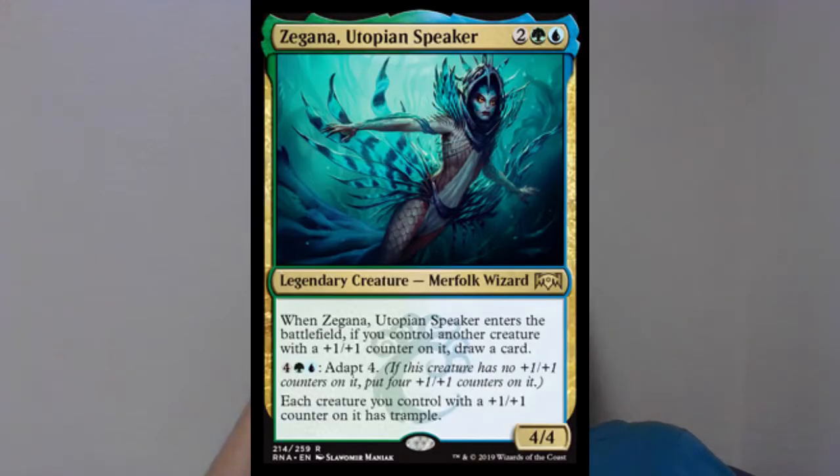Next we have the other legendary creature: Zegana, Utopian Speaker — a 4/4 for two green and blue, a Merfolk Wizard. When it enters the battlefield, if you control another creature with a +1/+1 counter on it, draw a card. You can pay four, green, and blue to Adapt 4, and each creature you control with a +1/+1 counter on it gains trample. This is very good in limited because you'll have time to invest mana into it, and trample lets you push through damage without worrying about chump blockers. Being a 4/4 also makes it harder to destroy with red removal.